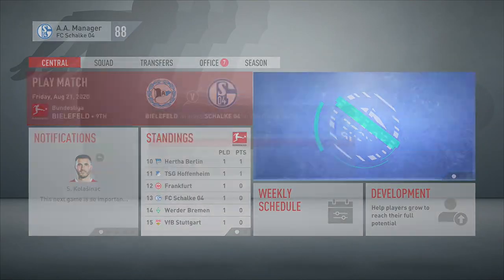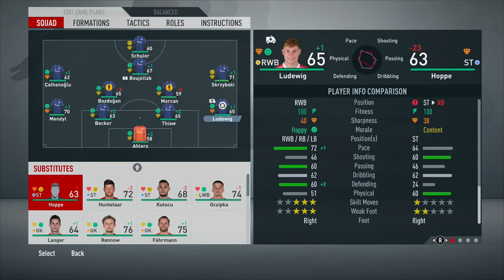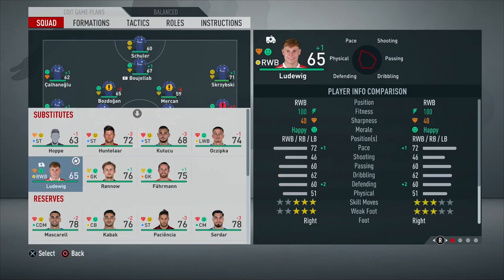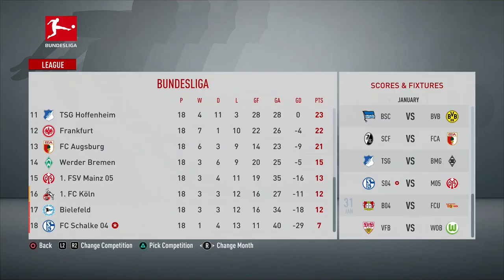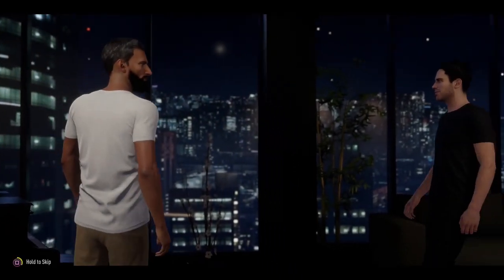If one of my players gets injured, I just use a reserve goalkeeper in their place. As you can see, I am currently on the 25th of January with 18 games played and 7 points in total. A few players were loaned in at the club and they were recalled by their club as they didn't get any matches. The club is currently a shambles in this save, exactly how they are in real life as well.